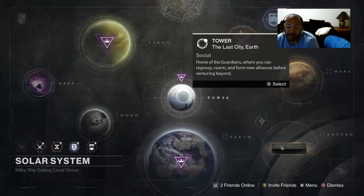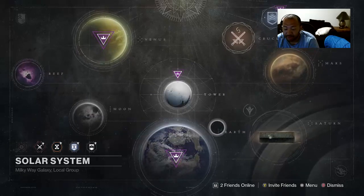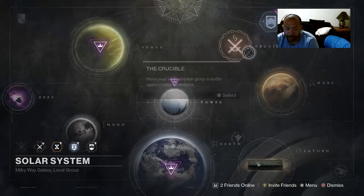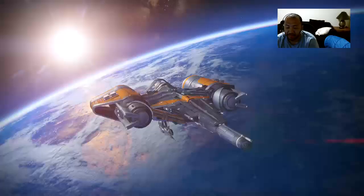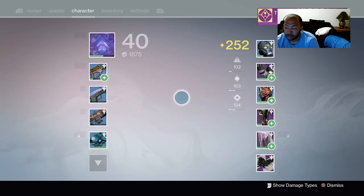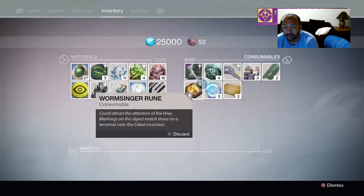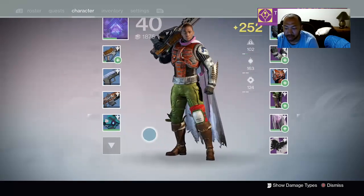After that you'll continue collecting vanguard rep or crucible rep. Those are some of the most efficient ways to get legendary marks. In terms of farming them very quickly, you're going to use a combination of all of these — crucible, strike playlist, and heroic strikes — to get as many legendary marks as you possibly can. Currently I'm sitting at 52.